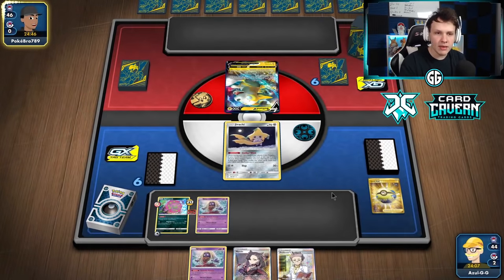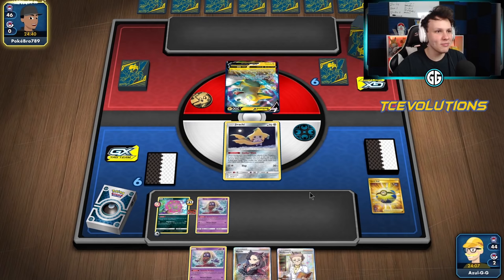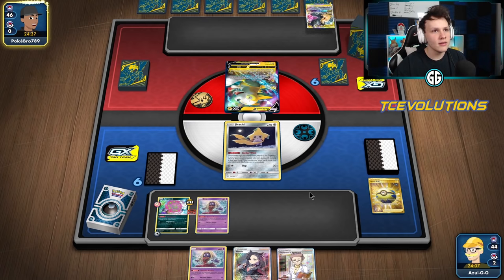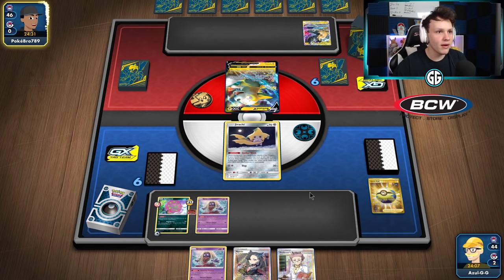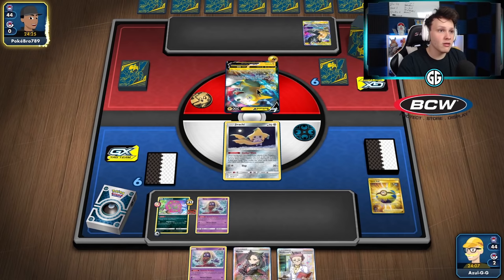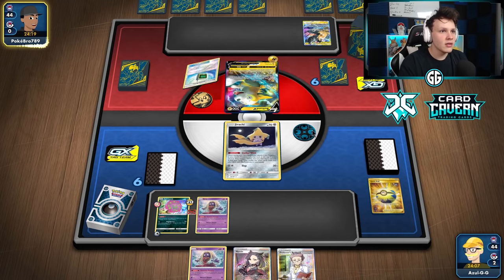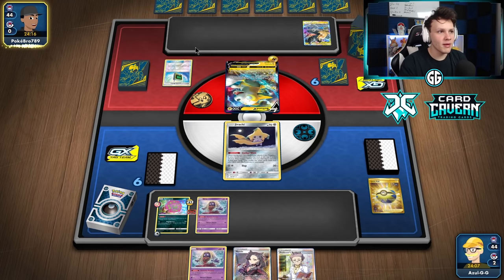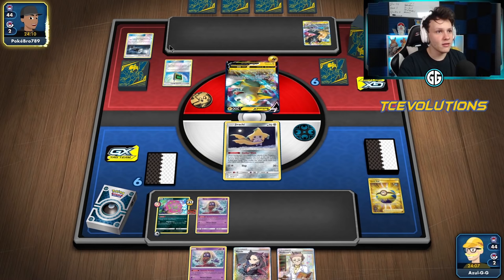The opponent is playing Boltund, probably a Pikarom deck, but it could be something else — straight Boltund or maybe Bolton and Ganodell. Either way, whenever there's Boltund in a deck it's usually pretty good for us. Looks like it is a pretty standard Pikarom deck. There's an Electromagnetic Radar and a Speed Energy, so it's definitely not Pikarom Greens — definitely standard Pikarom.